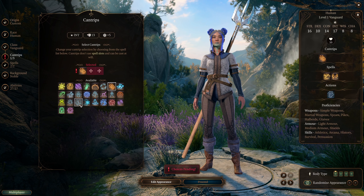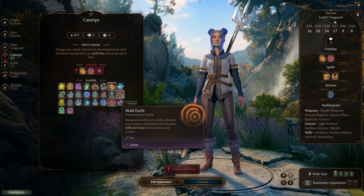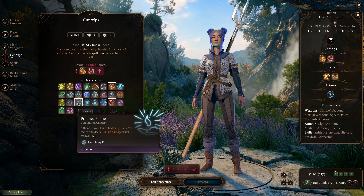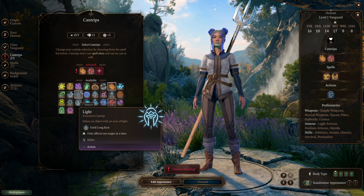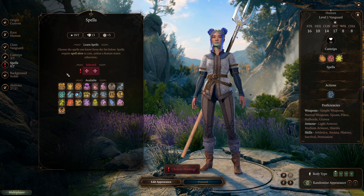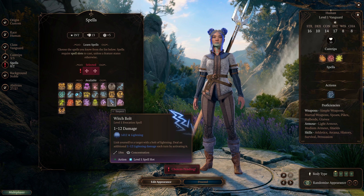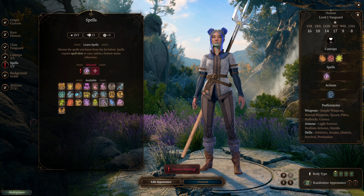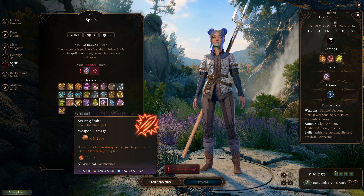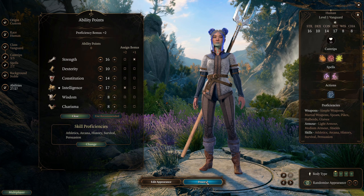I'm going to go Firebolt — you never know when you might need it. I like Sword Burst. Thunderclap is good. I should get one that affects the world around them. We don't know what we're going to need because we don't know who we're fighting. We get two level one spells. I like Thunder Wave, but you have to be close for it. I'm going to take Thunder Wave because I really, really do like it. Background: we have Noble, and there are our abilities.